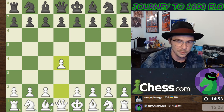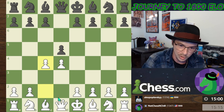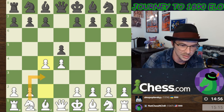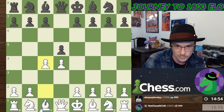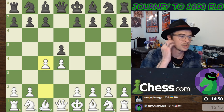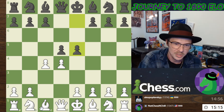We will start with d4, then play c4, and then play knight to c3. Queen's Gambit positions — always very stressful for me still.